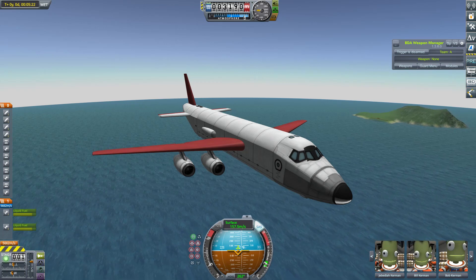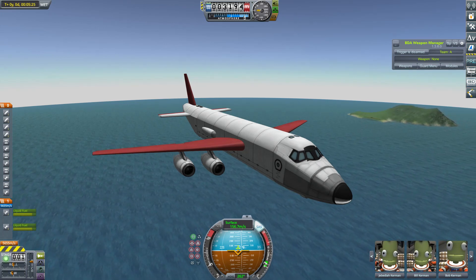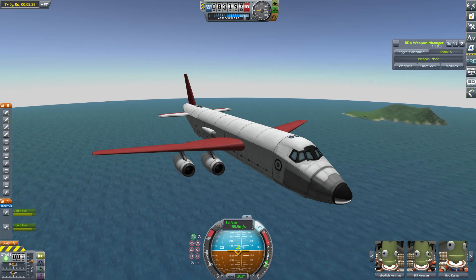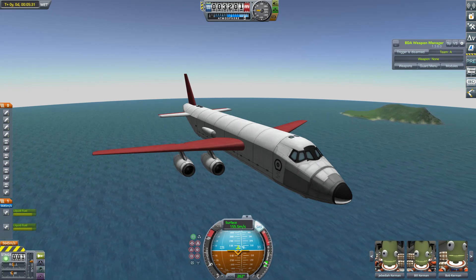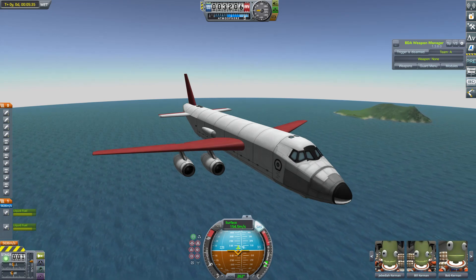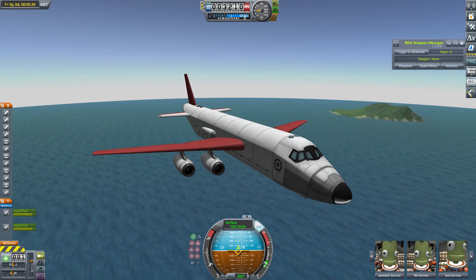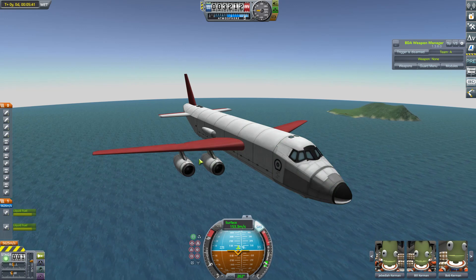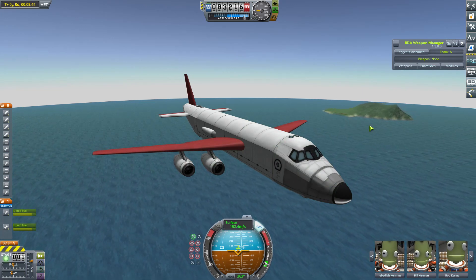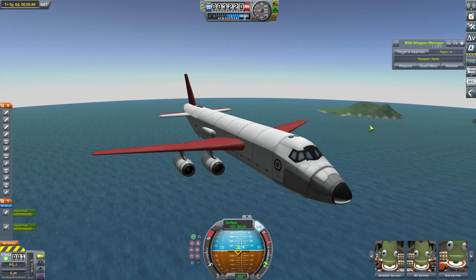We've done the whole sleigh thing for two years in a row, so I wanted to do something different this year. I wanted something along the themes of dropping presents — of course, deadly presents upon our enemies. I think an aircraft like this is kind of the modern-day equivalent of Santa's sleigh, although obviously without the household rooftop landing capabilities, though I'm sure it'll be fun to try.